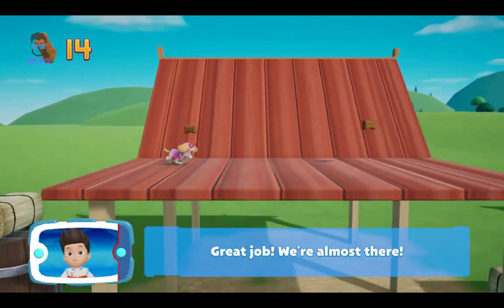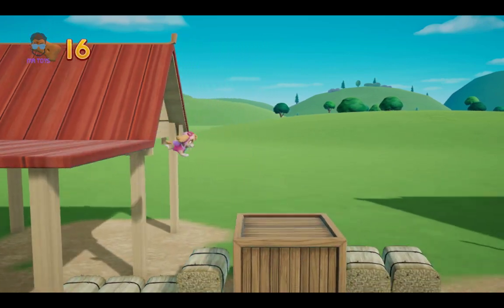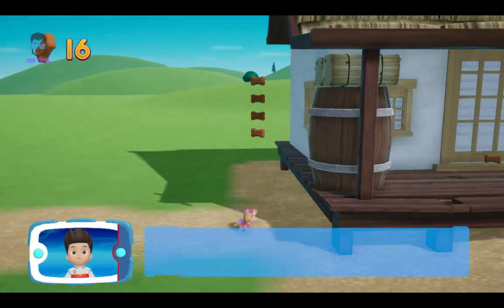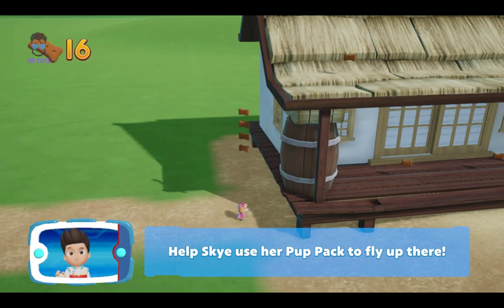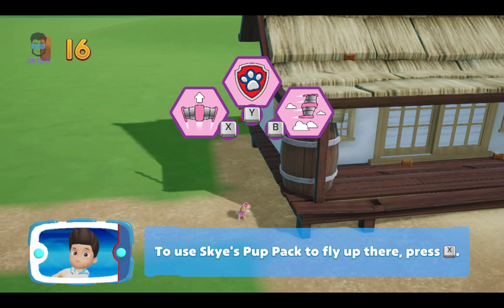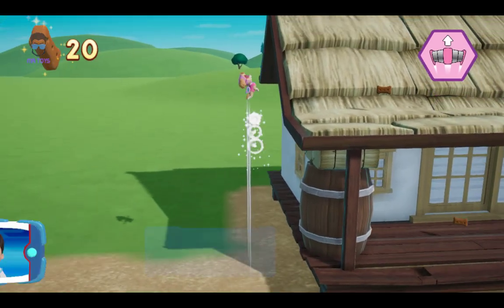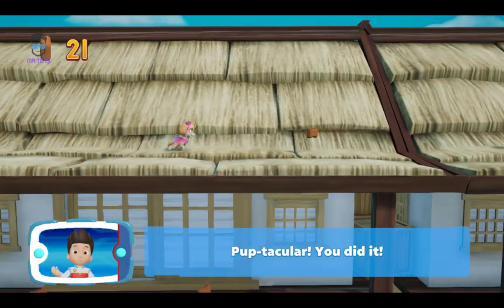Great job! We're almost there! Help Skye use her pup pack to fly up there. To use Skye's pup pack to fly up there, press the... Collect all the pup-pup-taculars! You did it!